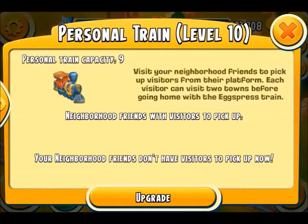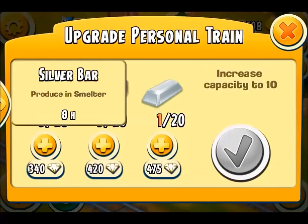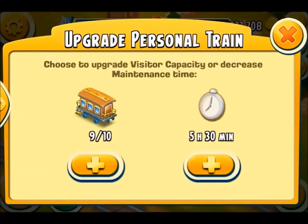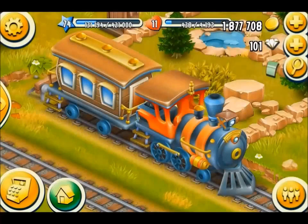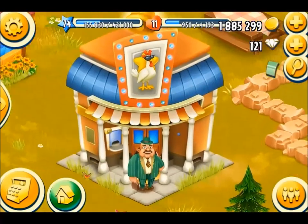15 of each of the bars gone. To max it out I need 20 bars of each. Silver is the one I need to get the most of. Once I've maxed out the capacity then I can start reducing the maintenance time, which is going to need even more bars.